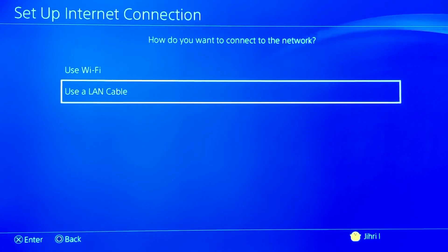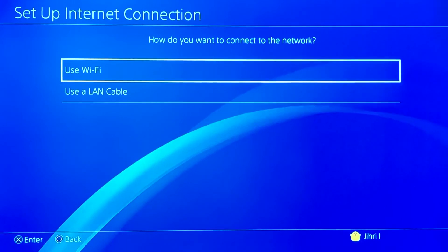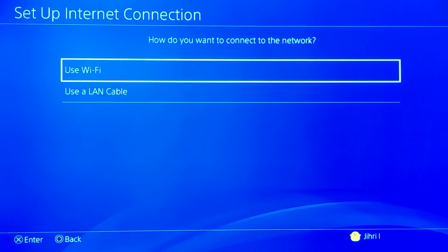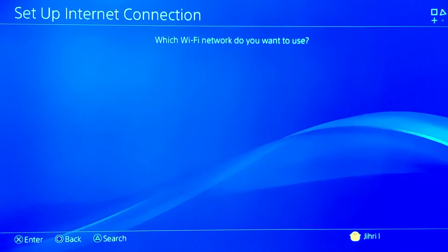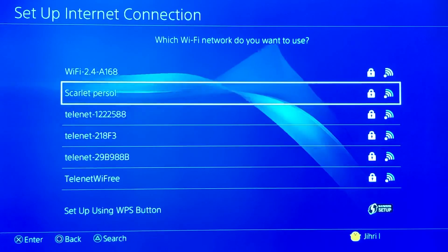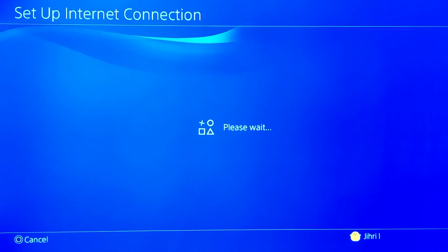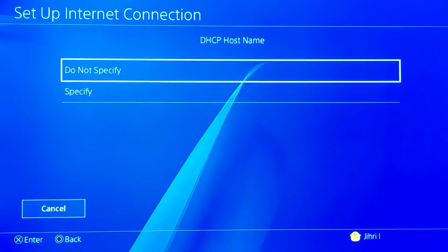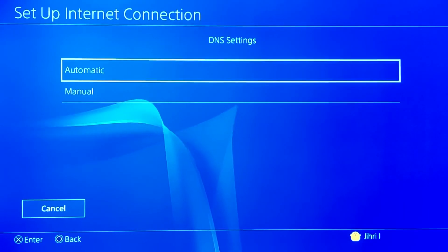If you don't have a LAN cable, or you're too far away from it, or you don't want to use one, just use Wi-Fi. Go back to Wi-Fi, set up internet connection via Wi-Fi, use Custom, and choose your personal internet connection. On the IP Address settings, use Automatic, and on DNS Settings, select Manual.